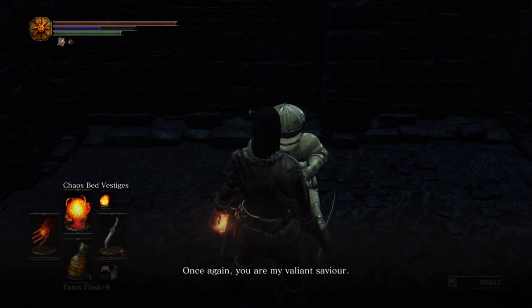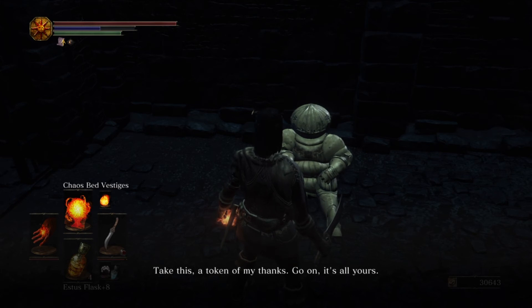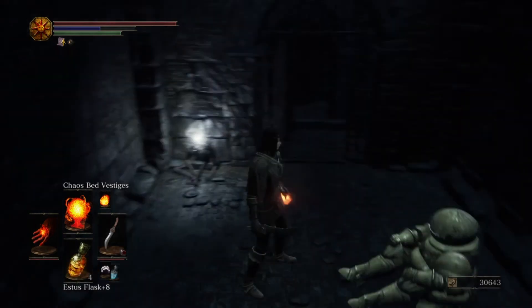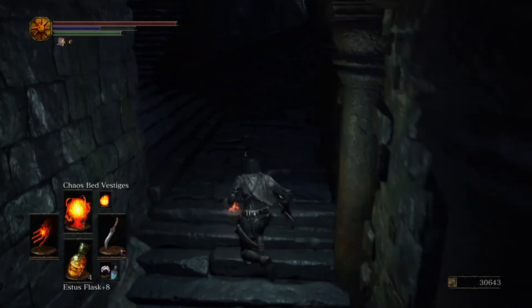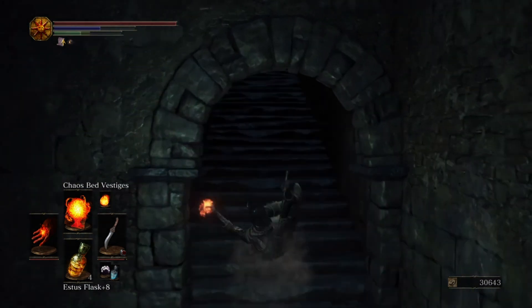You are a saint. Once again, you are my valiant savior. I, Siegward of Catarina, express my deepest gratitude. Take this — a token of my thanks, go on, it's all yours. Please, go on ahead — I've my own road to take and a duty to fulfill, very soon. I've got the gold covetous ring, which improves item discovery. If you use that in conjunction with the crystal sage's rapier and the Symbol of Avarice — which is the head that looks like a mimic — that will boost your item discovery. Black firebombs.